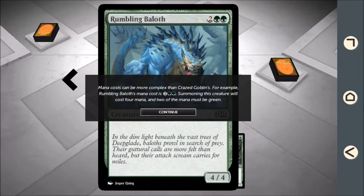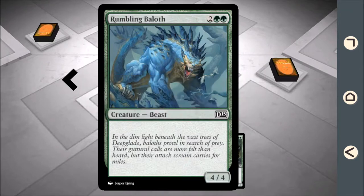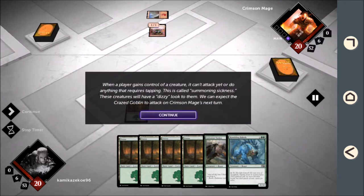Mana costs can be more complex than Crazed Goblin's. Summoning this creature will cost 4 mana, and 2 of the mana must be green. When a player gains control of a creature, it can't attack or do anything that requires tapping. This is called Summoning Sickness. These creatures will have a dizzy look to them, but we can expect the Crazed Goblin to attack on Crimson Mage's next turn.